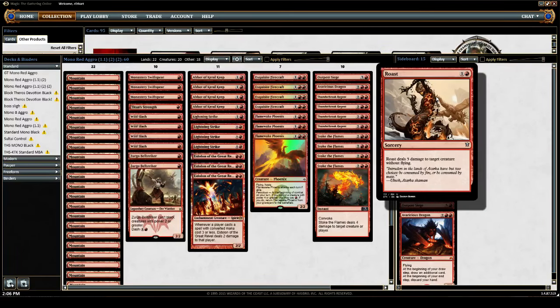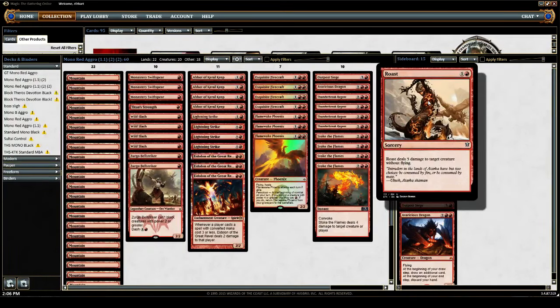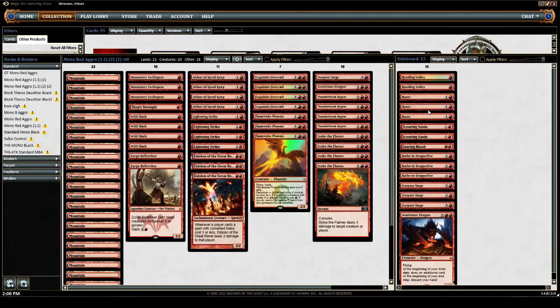Roast — for our good friend Siege Rhino. Also pretty okay against Heroic decks. If you get into a board stall with them and their guys get kind of big, you can Roast a Heroic guy. Siege Rhino, Tasigur — Roast is good.